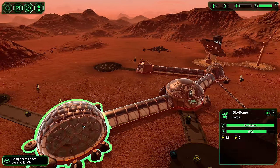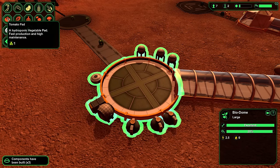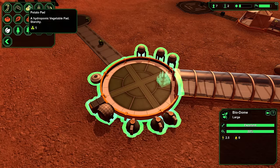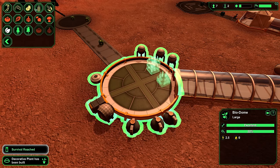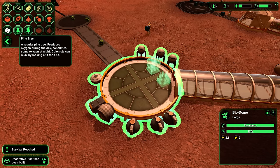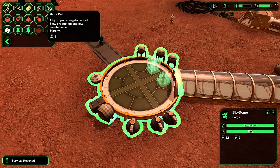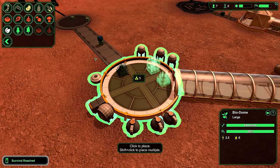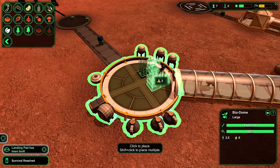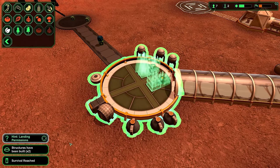Let's speed it up and have a look. In the bio dome we're obviously going to put some plants in — some tomato plants for food, some potato plants which also produce starch. Trees produce oxygen during the day but consume some at night. A medicinal plant maybe later, but for now I think tomatoes, onions, and maybe some wheat will do just fine — two of each.